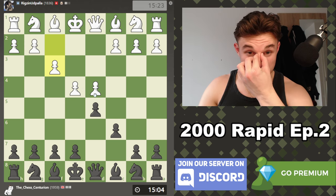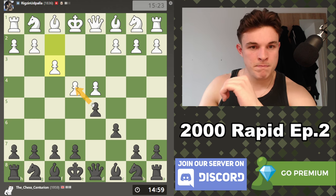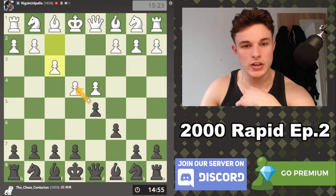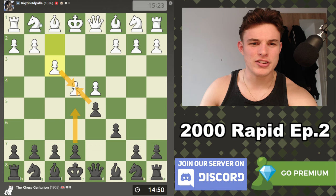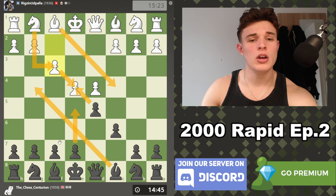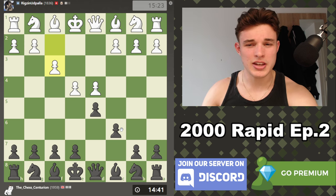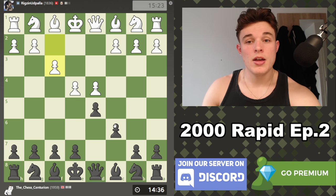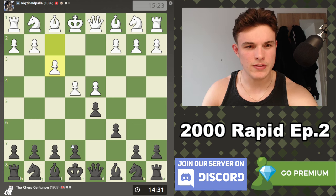My opponent goes for the fantasy variation of the Caro-Kann. The most theoretical line is to take and then take e5, and it gets kind of crazy — Nf3, Bg4, Bc4, Nd7 — and there's a bunch of tactical complications. I have some videos on the channel linked in a playlist below, specifically some that feature the fantasy variation.